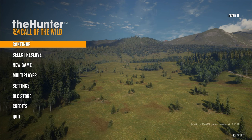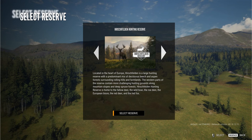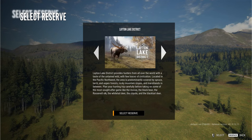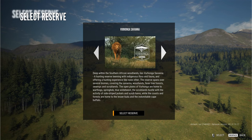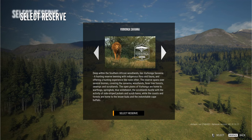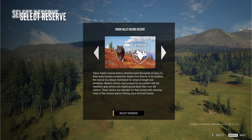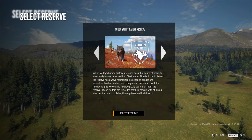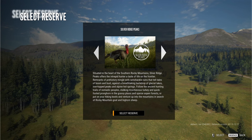What we are going to do is hop into one of these new maps that I bought. I think Layton Lake is the default one — it's kind of sucky. So I bought a couple of others: Parque Fernando, Yukon Valley, and Silver Ridge Peaks. Silver Ridge Peaks is the one we're gonna be trying today.